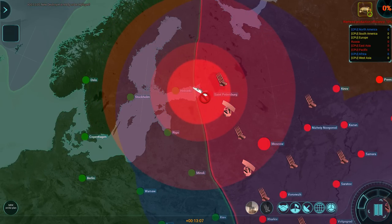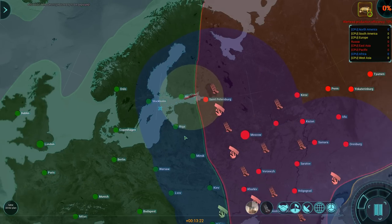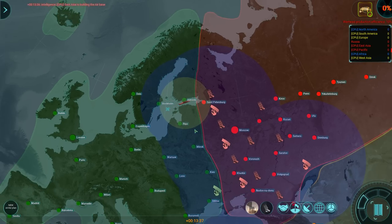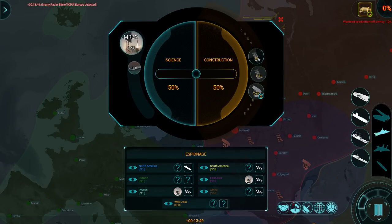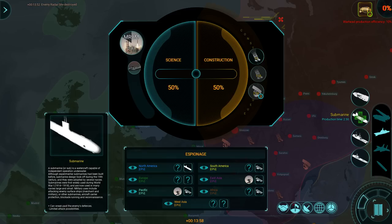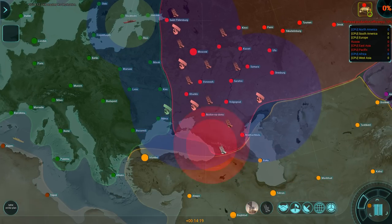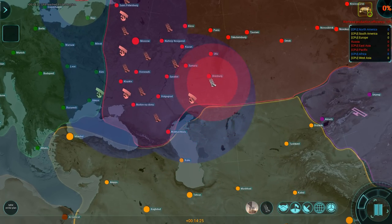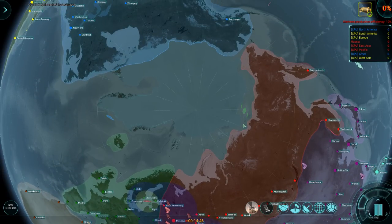Let's get this destroyer placed here and see if I can find anything in Stockholm, Riga, Copenhagen — there might be something interesting out there. Now the standard submarines — I don't find them to be terribly useful. They can sneak past enemies' defenses, yes, but I find that one or two destroyers easily blow them out of the water. So I probably won't be using submarines too much.